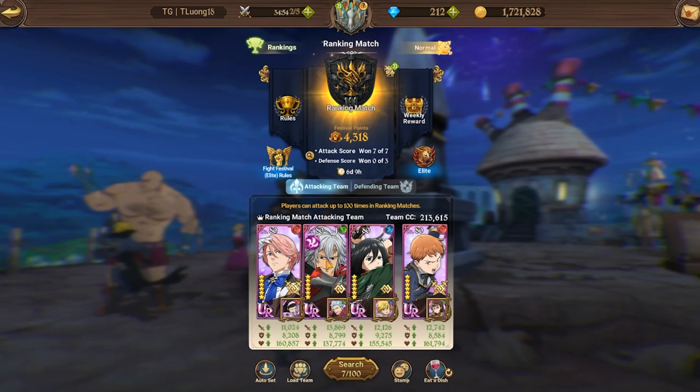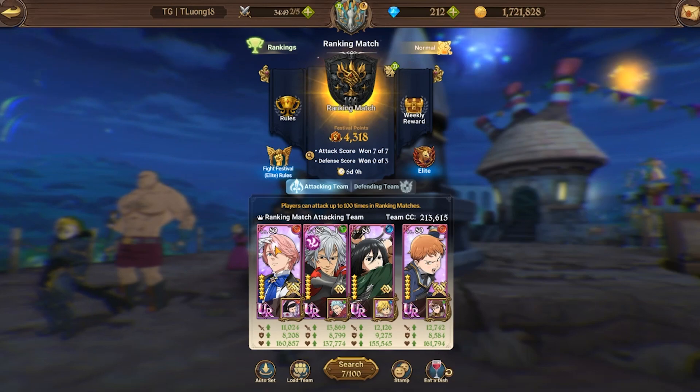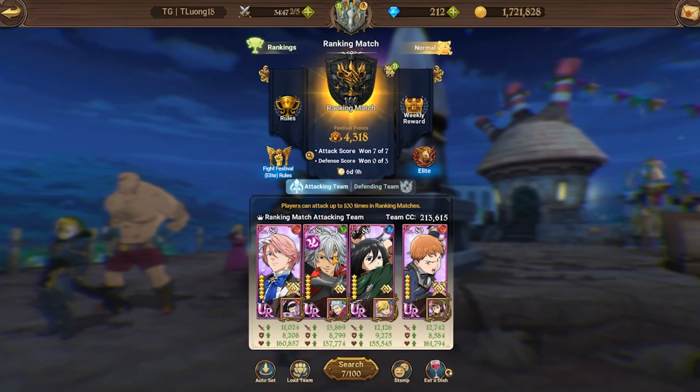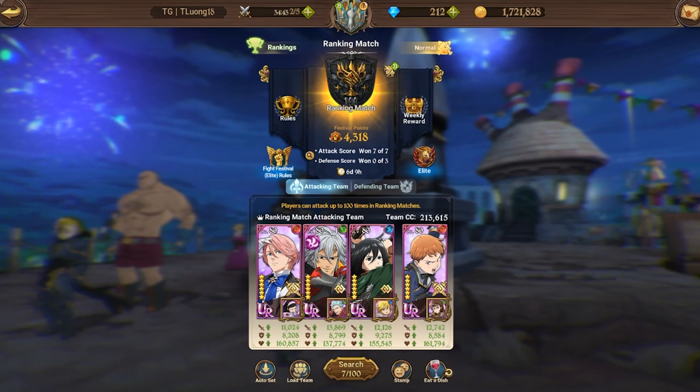Taking that into consideration, I saw this team from Scene on iOS and decided to run it as well. We're running Red Gill Thunder, Green Esterosa, Mikasa, and Red King in the back.